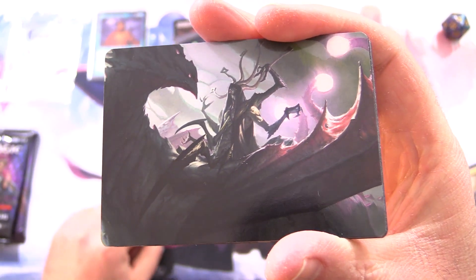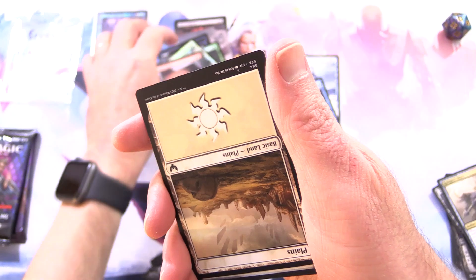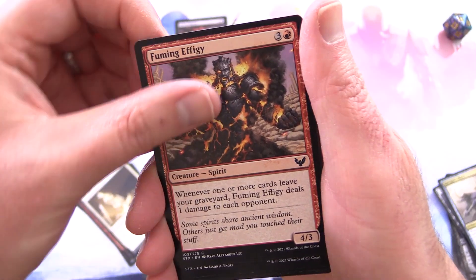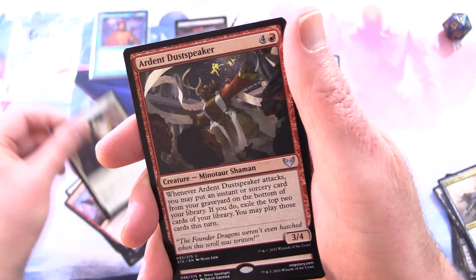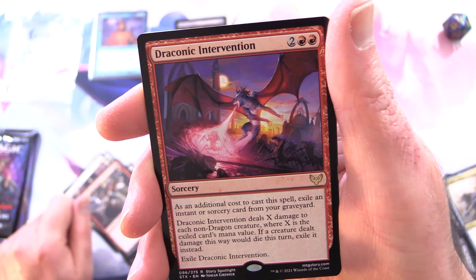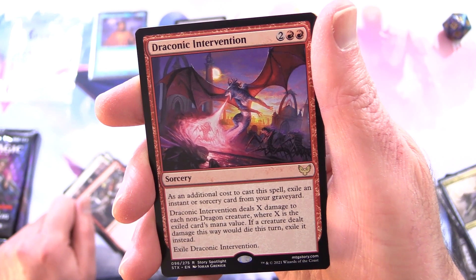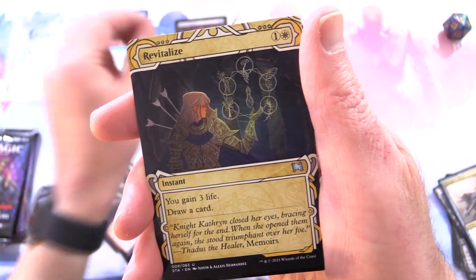I'm not sure what is even happening in this art — I think there's a dragon and some other being there. We've got Spectre of the Fens, a Plains, Expanded Anatomy, Pillar Drop Warden, Pilgrim of the Ages, Fuming Effigy, Pillar Drop Rescuer, Blood Age General, Ageless Guardian, Ardent Dustspeaker, and Draconic Intervention as the rare — a sorcery for 4. As an additional cost, exile an instant or sorcery card from your graveyard. It deals X damage to each non-dragon creature, where X is the exiled card's mana value. If a creature dealt damage this way would die this turn, exile it instead. Mystical Archives: we have Revitalize.